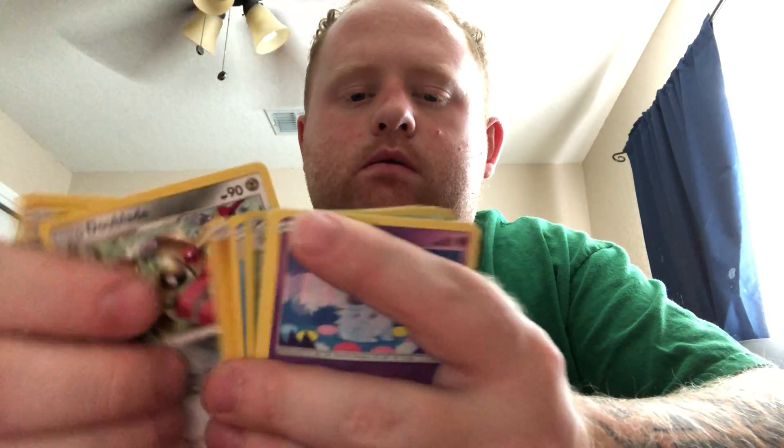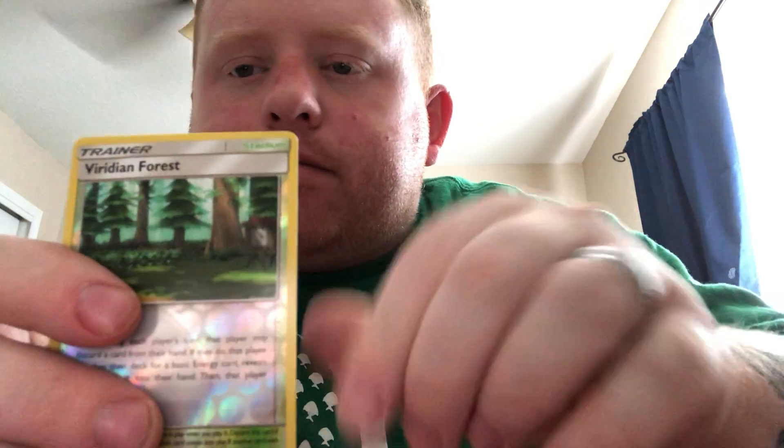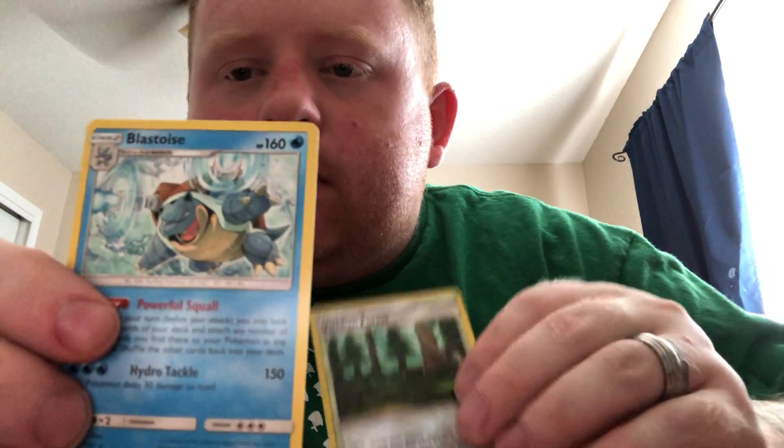We got Celebi and Venusaur for that pack art. Lightning Energy, the Blade, Flaaffy, Morgrem, Nidoran, Panchham, Voltorb, Cliff Key, Charmander. Viridian Forest for the reverse and Blastoise for the rare. Shout out to those Kanto vibes! So far no holos out of the Team Ups — just a couple of good rares with pretty cool artworks.